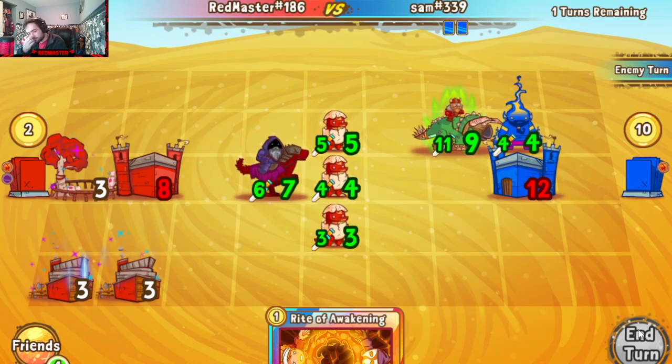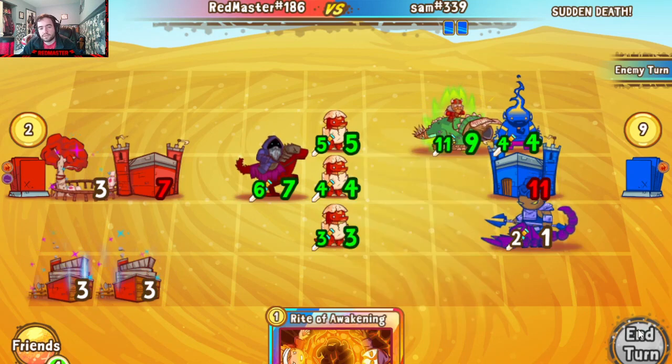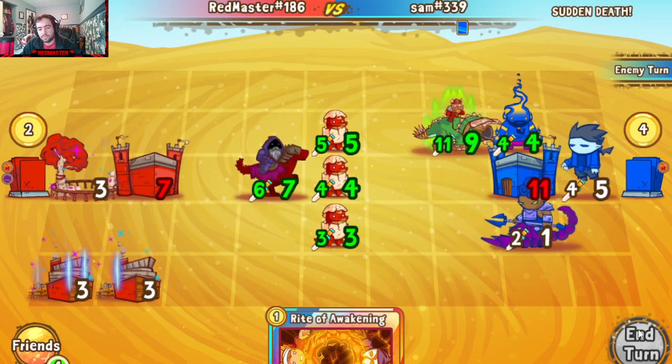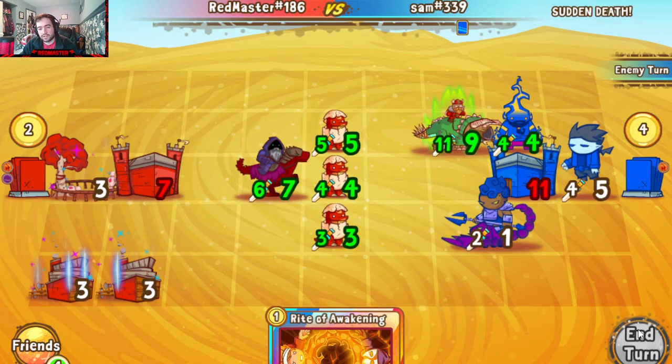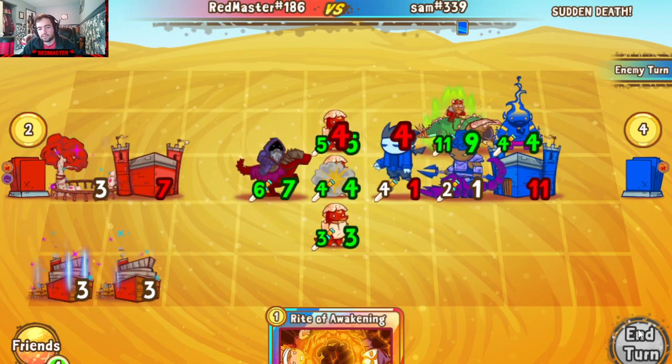Doing damage like that — maybe should have gotten rid of the Flame Prince but I think this is fine. Salihar Rider can do whatever it wants. Vampire coming out. Probably not hitting anything on the vampire, yeah — he's just gonna try and block as best he can. That's a good connection there, gets rid of that.